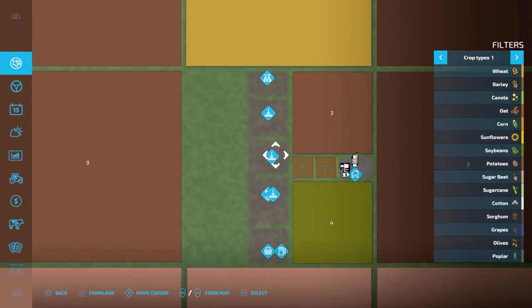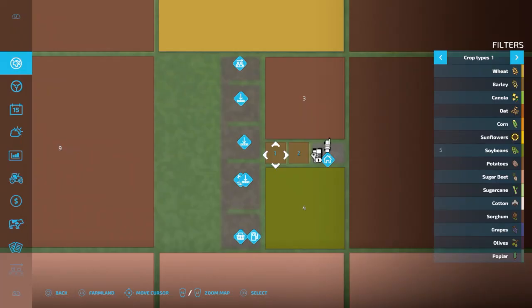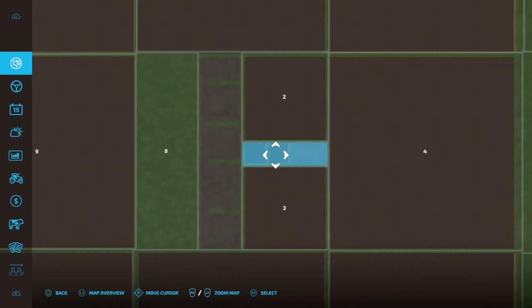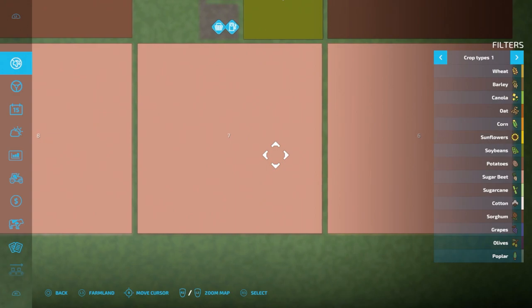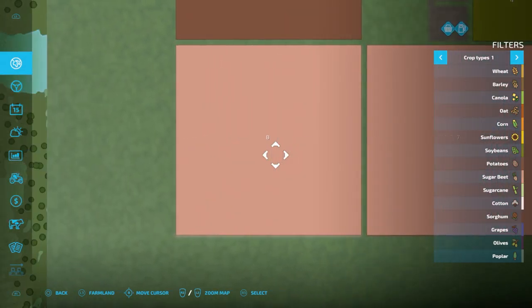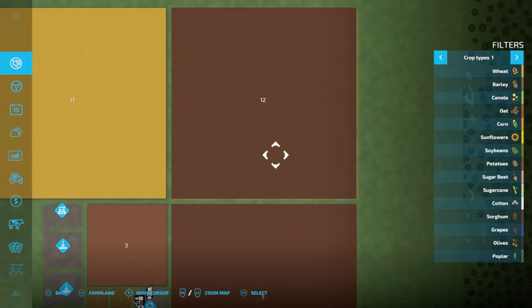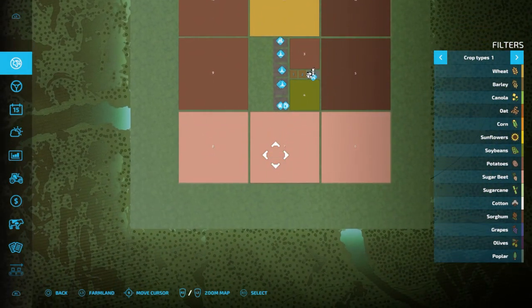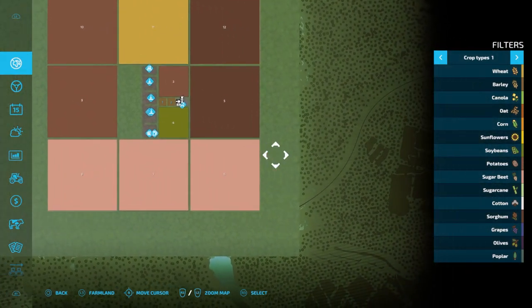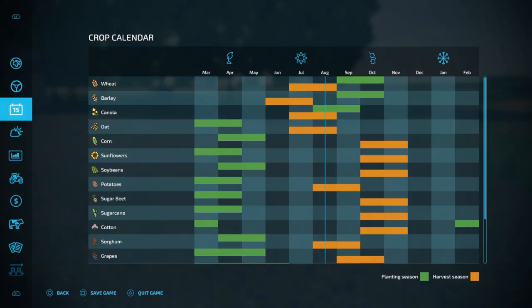You only have that much — you start off with a house and two fields. All of these other fields: sugar beet, sugar beet, good Lord, sugar beet. This is potatoes, potatoes, potatoes. And wheat. So there's the map — it's not a very big map. We have a crop calendar if you want to do that.